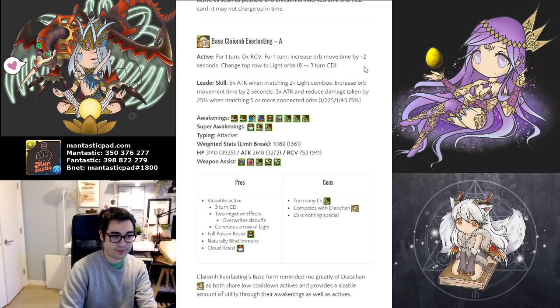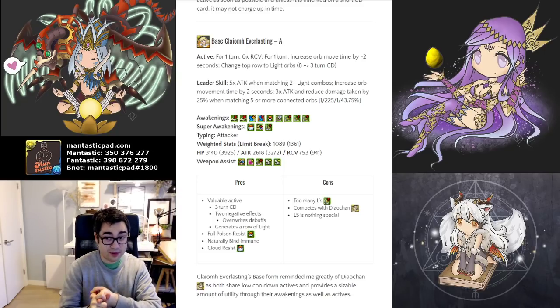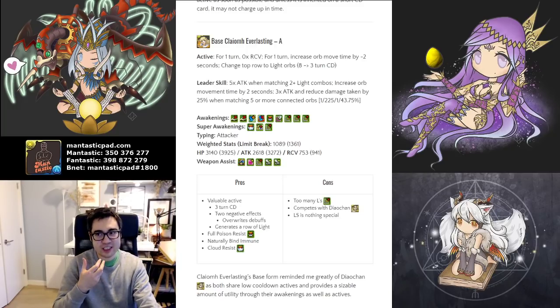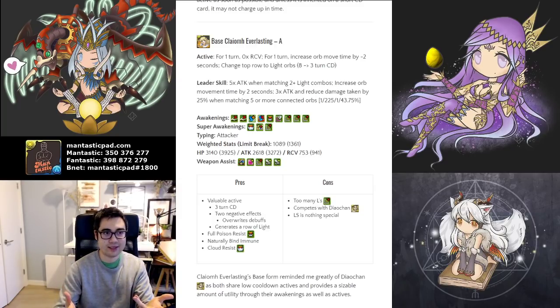The main drawback is that, kind of like Diaocan, you don't really have personal damage — just too many Ls. At this point I'm more partial to using Diaocan, mostly because blind immunity is significantly more valuable compared to poison, at least for Tifa teams. Tifa teams are kind of what is dominating right now in the light meta. Also, Diaocan does time extend bonus, not minus, and she also provides an Awoken Bind clear. Awoken Bind clear is actually quite valuable — at least in Alterina 3 with Hamal, there's a 50% chance you will need that Awoken Bind clear or you're wasting active skills somewhere else.